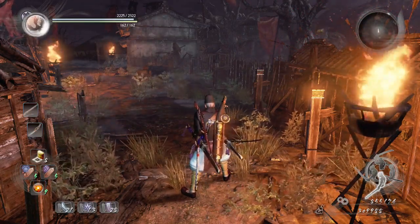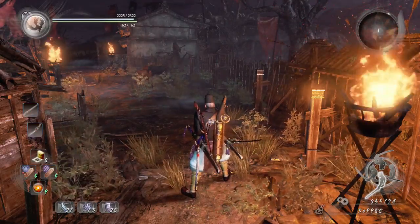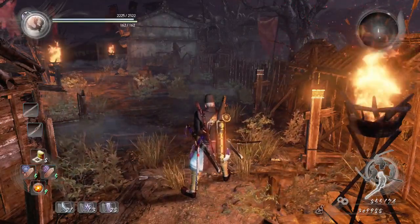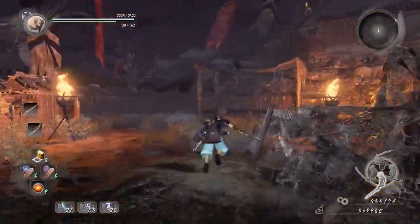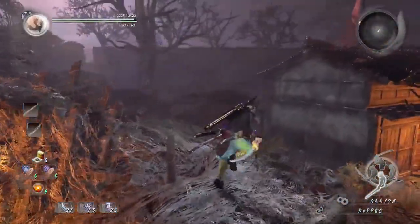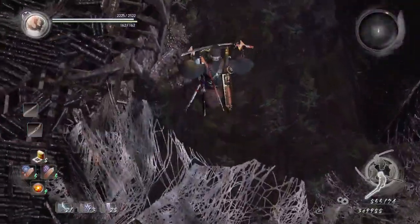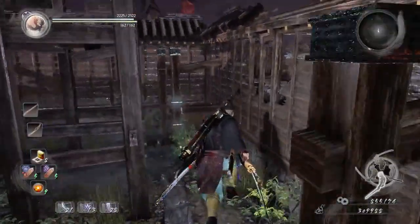Now we're going to find all the kodamas in Spirit Nest Castle. Note this is on a new game plus file. Find the first kodama by climbing up here, jumping down, and heading to where the tower is. Right behind the tower you'll find your first kodama.